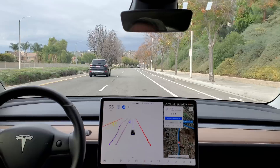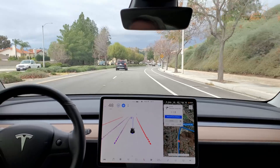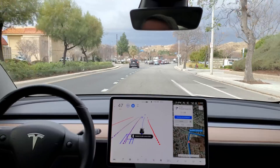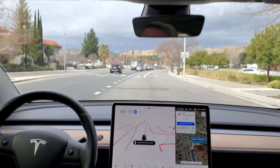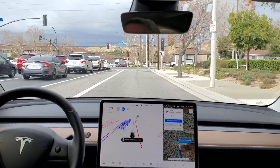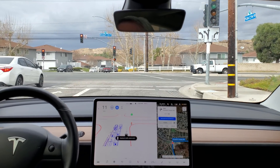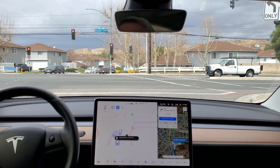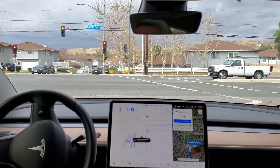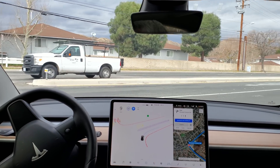In 1,000 feet, turn right onto Lukay Canyon Road. It's creeping forward and it's on to take a look. It is clear, so I'm just going to let this play out because there's no one behind me. There's the decision to go.